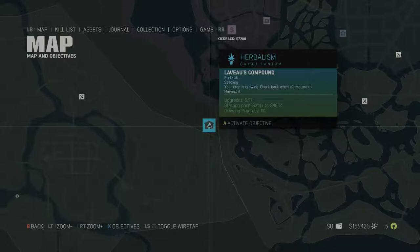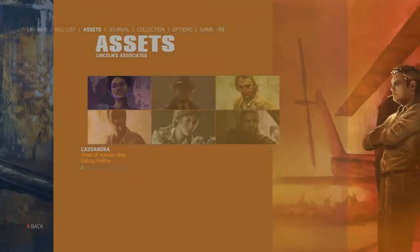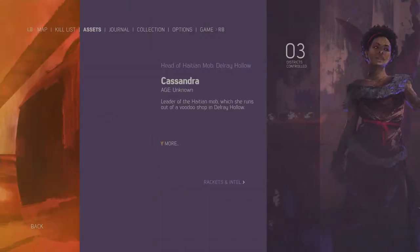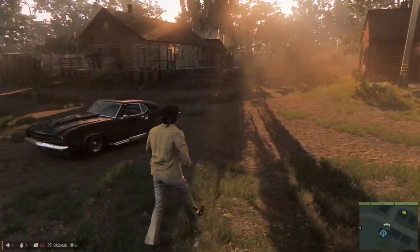Let me take a look and see if I'm on the right track. Ruderalis seeding. What else have we got here? I wanted to go to Assets — Cassandra. Brackets and Intel. You see the gunsmith over there — Faster Reload. Actually, it's $37,000 that she needs to earn, and we're currently at $36,000. I just need $1,000 more. I don't know if this DLC is counting towards this on the screen. If anybody knows, because I could be wasting my time with this. It would be nice if I could unlock this stuff. I did give her the three districts, so I'm not sure what goes on with this. If anybody knows, I would certainly appreciate passing on that knowledge.